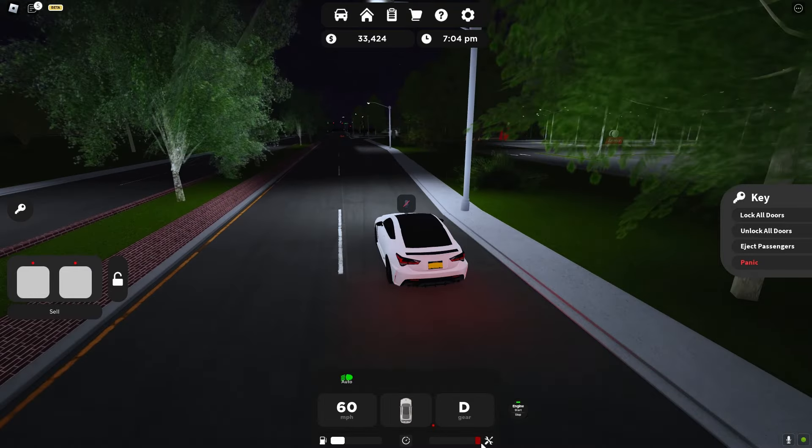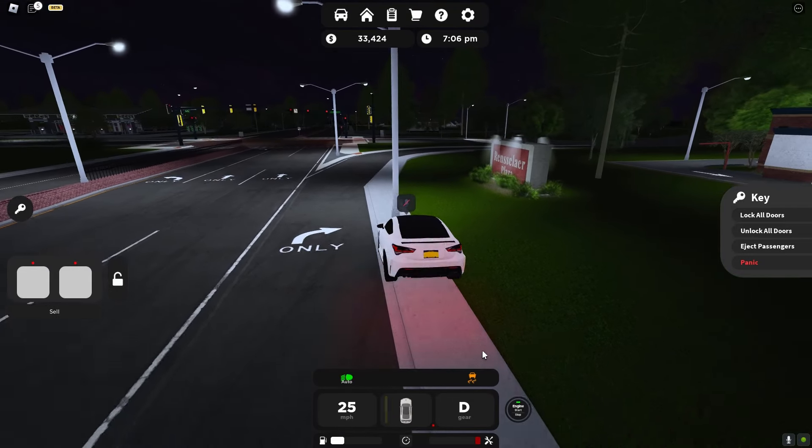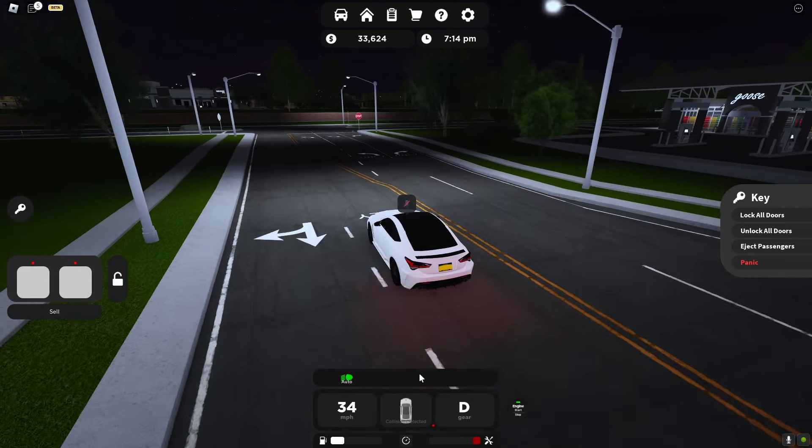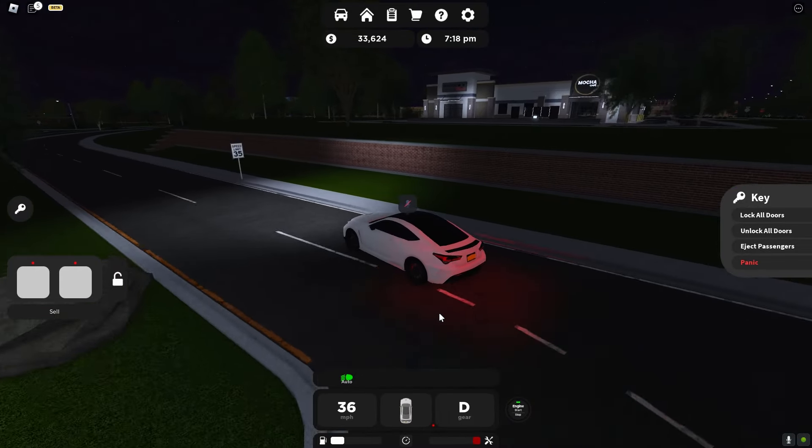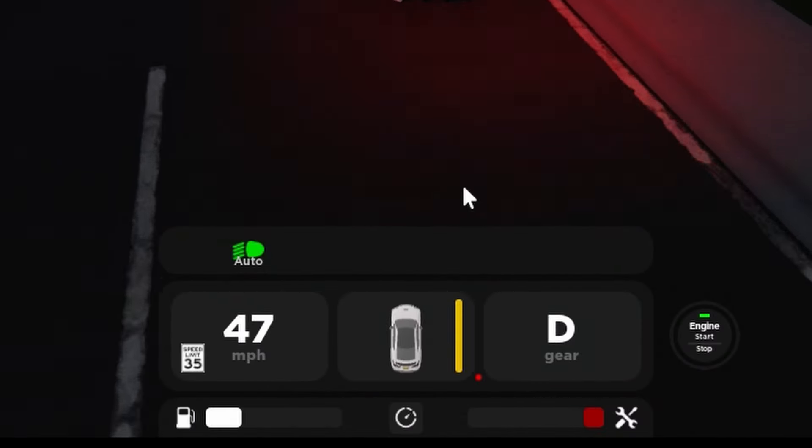There is also a repair bar — when you crash your car, that part of the bar turns red. Once you crash hard enough the whole bar goes red and it tells you to immediately reach a service station and fix your car. Pretty cool.